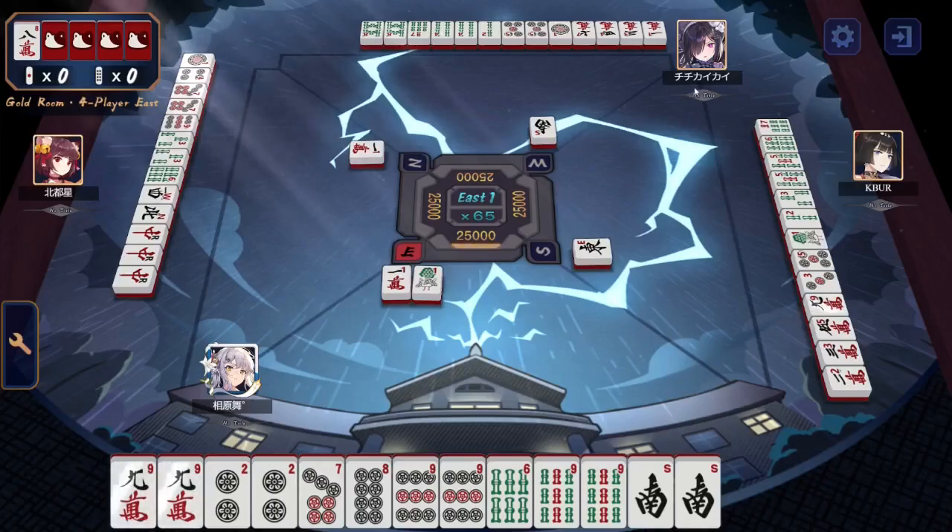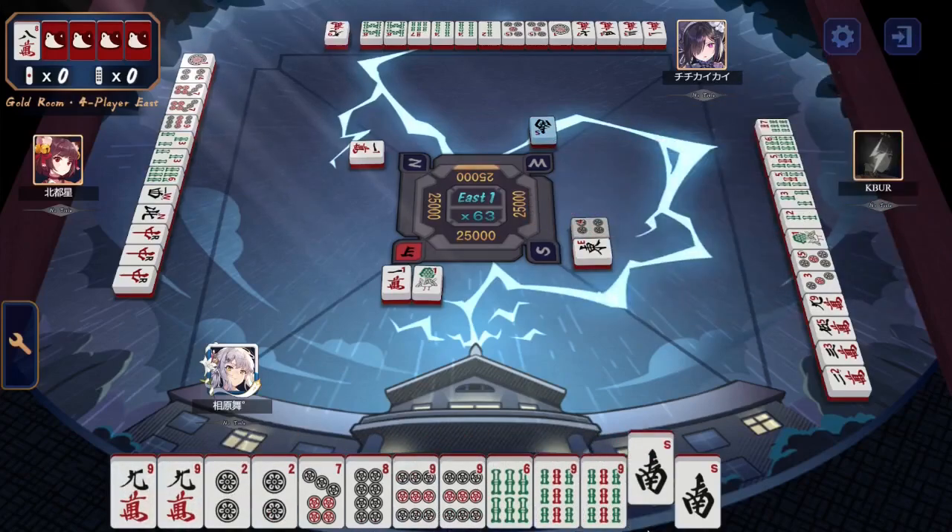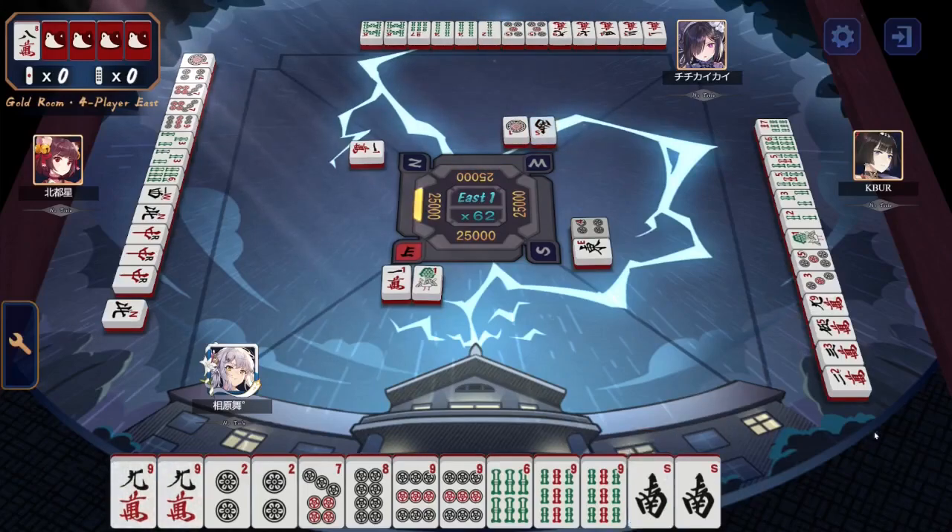Chi-Chi Kai-Kai — we'll call them Chi-Chi across the way. And more kanji, but at the very least recognized North as Kita. We'll call them North. I think North is a pretty fancy name. Our dealer starts off with Dora 2, a pair of South, nines, 9-8-7, a pair of 2s. It's getting close. Maybe call some tiles, make a Toitoi happen.